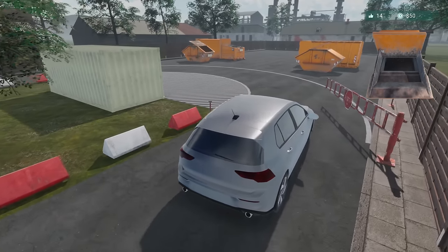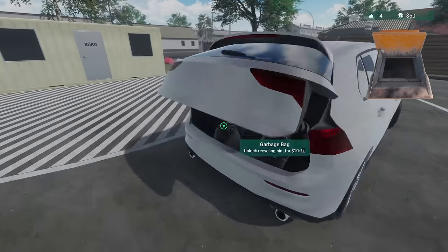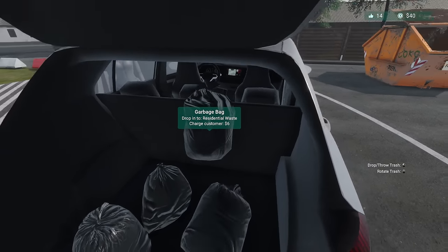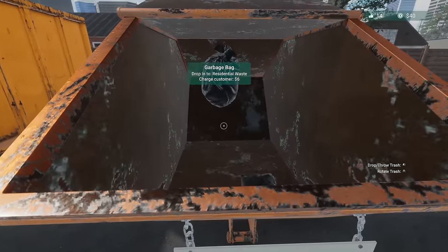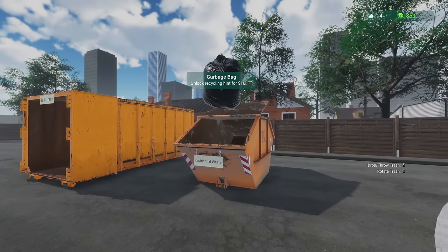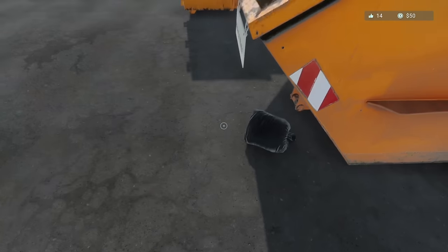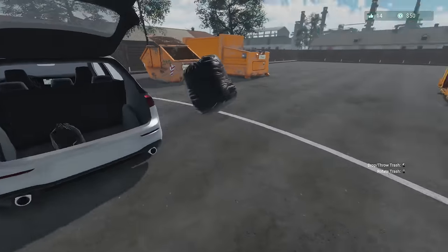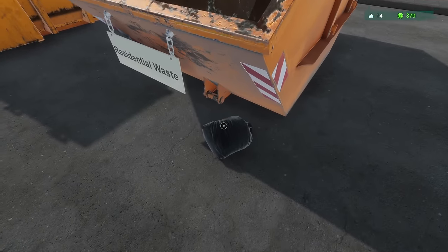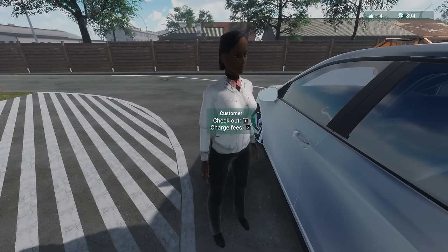Sorry about that. It cost me 10 bucks to look at things. What do you got for me? This has got to be residential waste, right? Charge customers six bucks. Let's see — rotate trash, drop, throw. Oh, I missed! Come here — throwing is not my forte apparently. Okay, I'm gonna charge you a fee. Yes — customer paid 24. Check out.